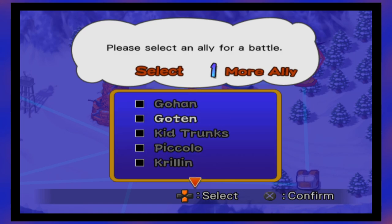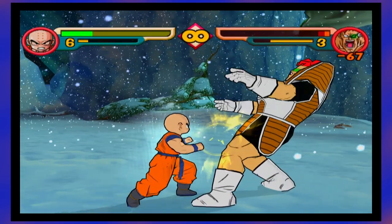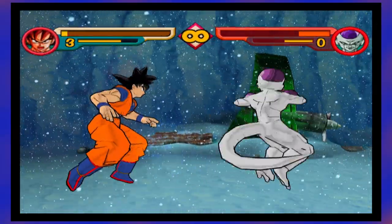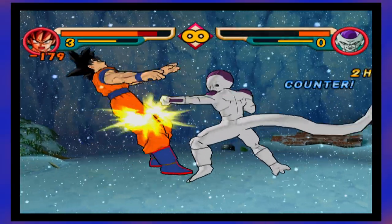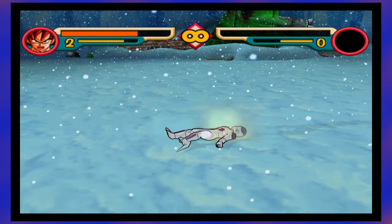Bad story logic aside, all we do for this mission is force Frieza to flee. And also, completely optional but I still do anyway, is continue the hunt for the Dragon Balls. Wakuma and Ginyu were a piece of cake. But Frieza, on the other hand, was the most aggressive enemy I've fought so far. I'm really liking the change in pace — I thought I'd steamroll until at least I got dynamic, but apparently not.